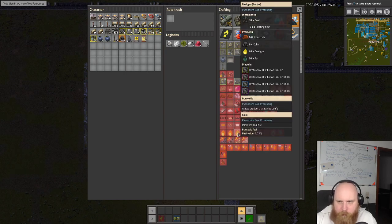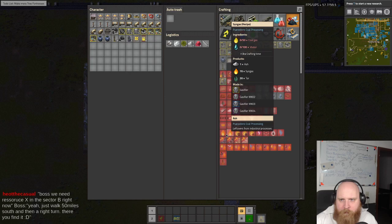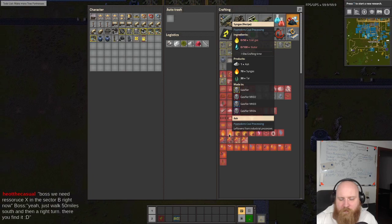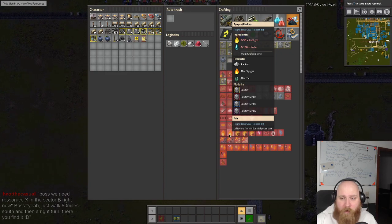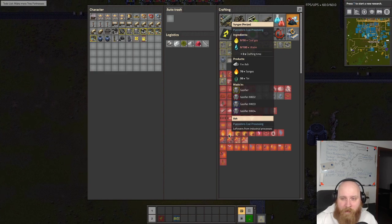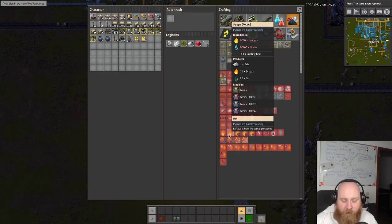This boy over here makes coal gas. To make syngas, three of these make 70 syngas - that's already a bummer, that means we are going to have an imbalance. Six of these make 140, twelve make 280. We need 400. But 420 is a number we could make nice - so we're going to make 420.